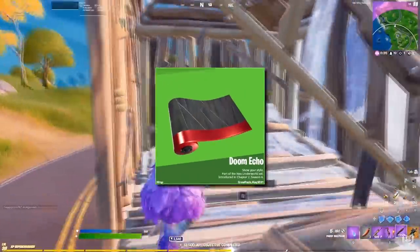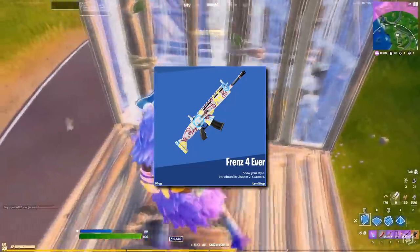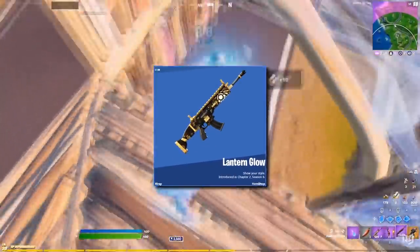Finally, the wraps: there's the Doom Echo as part of the crew pack, the Beezy Does It, the Friends Forever, and last but not least, the Lantern Glow.